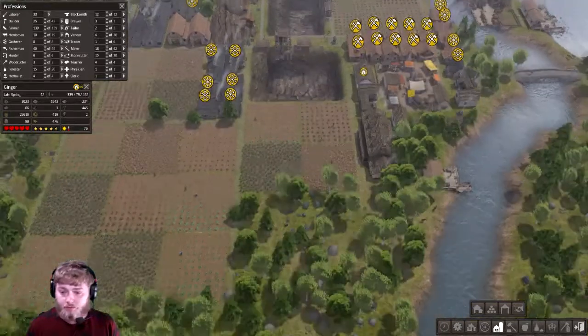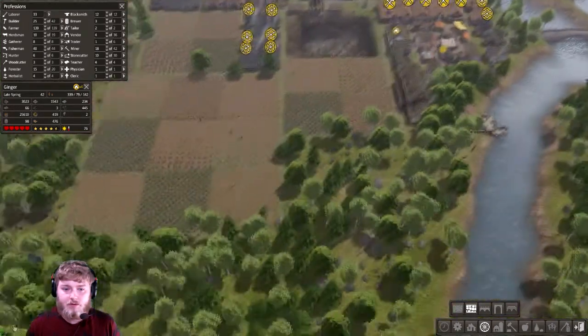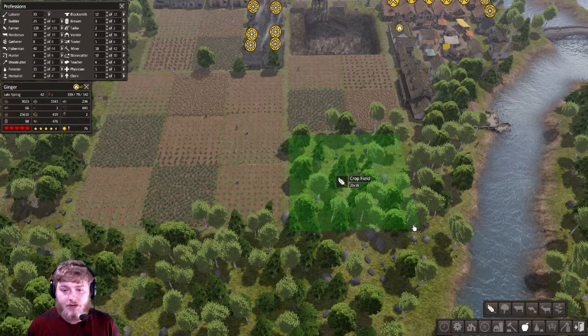We're going to need a lot more of everything, so we're going to go a little ham here. We're going to start with new farms, because as we saw, if we don't take care of our farms adequately, we will be exterminated as an entire population. I think we can do this. So we're going to start using the big farms. I know they're not as efficient, but it's going to save us a lot of time on actually building. We'll do 20 by 10s.